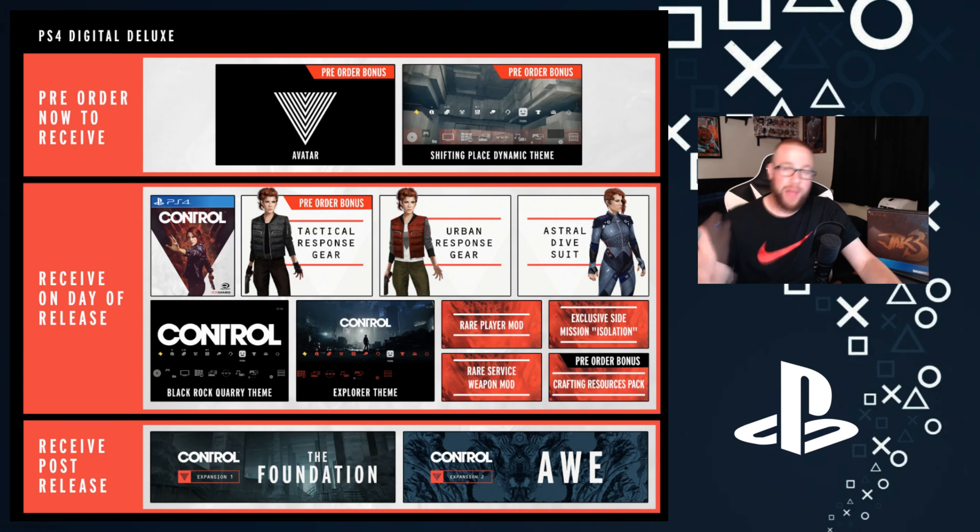That's what you get for the PS4 Digital Deluxe Edition — this is a PlayStation exclusive edition for the digital version. Xbox does not have a deluxe edition for digital from what I've seen, so if you want that you'll have to get it on PlayStation. For physical stuff, there's a steelbook edition exclusive to Best Buy for $70 — you get some of this stuff plus a physical steelbook case and some postcards or cards.